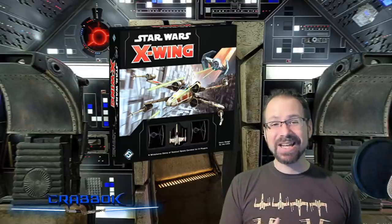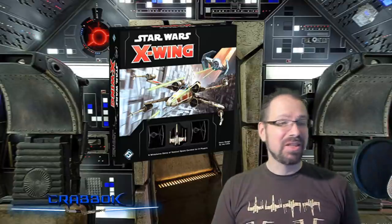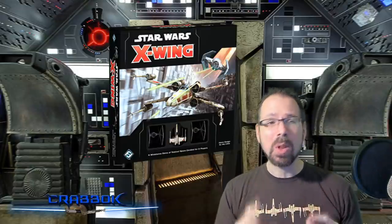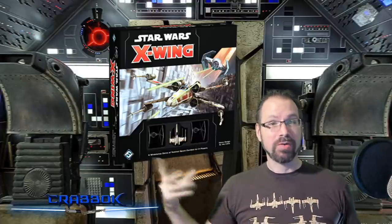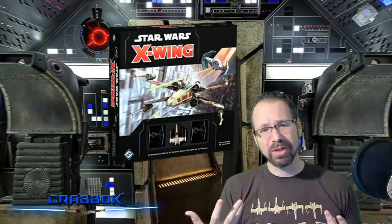By the way, in 2nd Edition — if you're a 1.0 player — you're going to notice that this T-65 X-Wing has movable S-Foils. The wings actually open and shut. And not only is that just really, really cool, but it's also a function in the game because there are specific cards you can flip over that show if your X-Foils are closed or open. Really, really cool stuff — it's just awesome what they've done here.